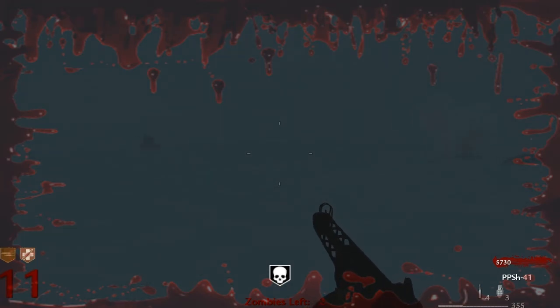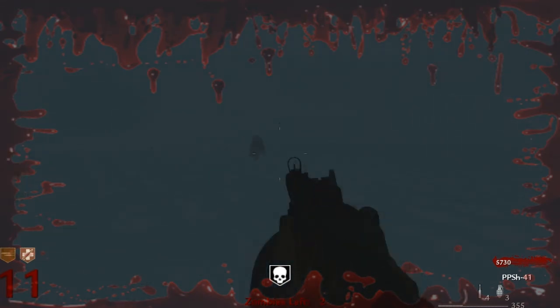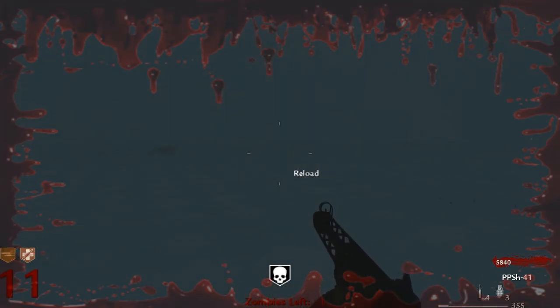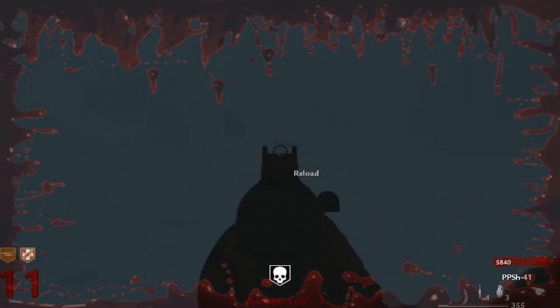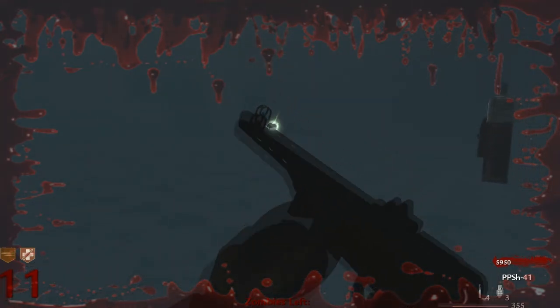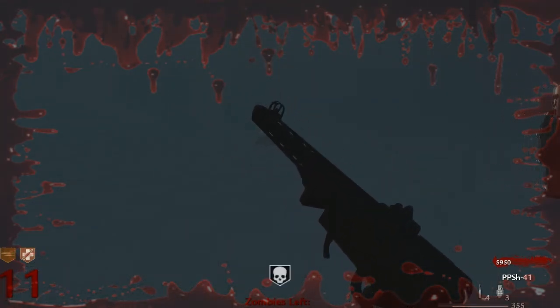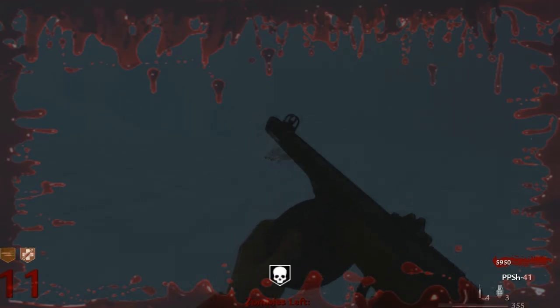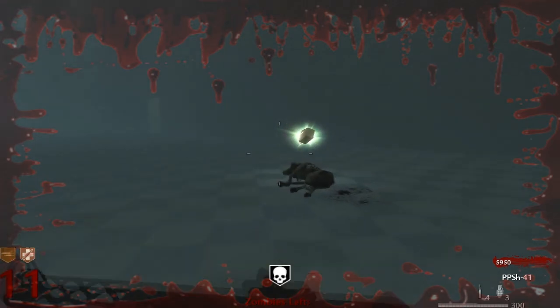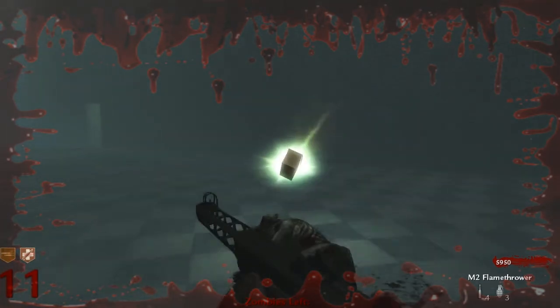On the dog rounds, just obviously stay in there. The only flaw I found with the map was on dog rounds, because the room is so big everything went completely dark. All I could see were the sprites — I couldn't see any of the background at all. All I could see were the dogs spawning, the mystery box next to me, and the Juggernog. Everything was pretty much just grey, so that's something that wasn't very good about the map. They should have added a little bit more lighting.